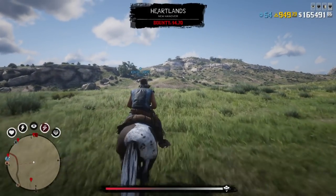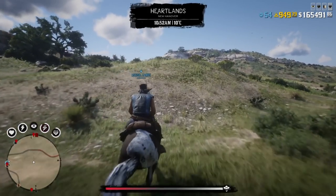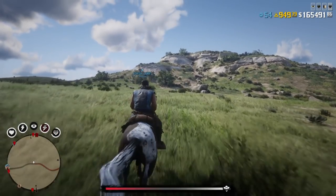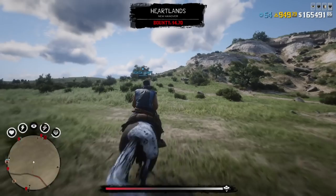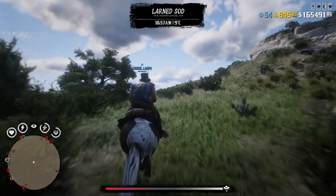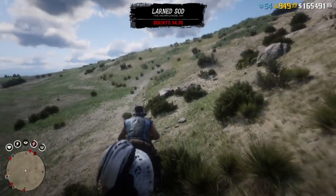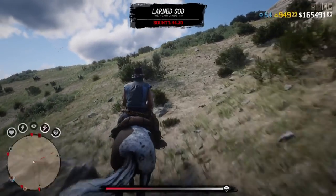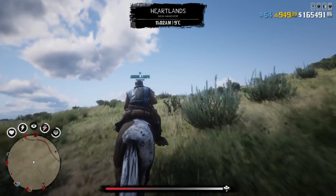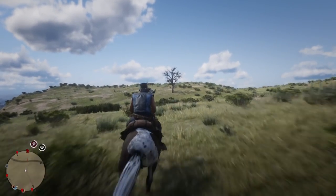There's a chance you'll find a different random encounter that is not a treasure map. If that's the case, do not do anything — ignore it, join a brand new lobby, and load back into your camp. If you do a different random encounter it'll mess things up, and if you mess it up you are doomed for three real-time days. Make sure to follow all the steps and watch carefully.